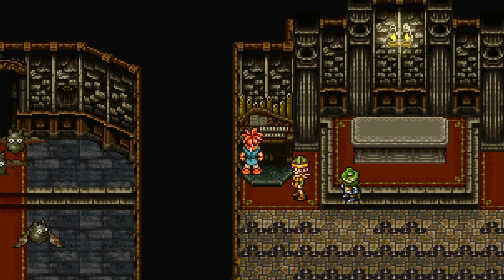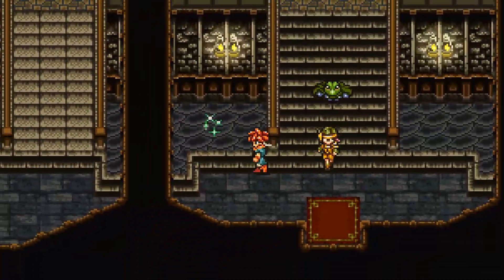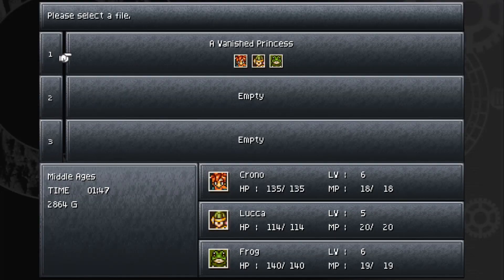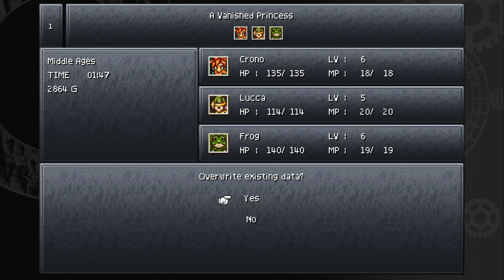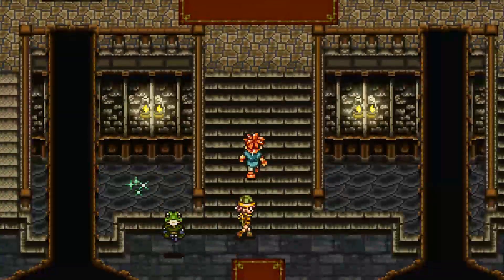The door appears after playing the organ. You can go back and use the shelter but there's no real point right now. Going ahead to save. I love how the save screen shows your current quest progression — the current quest title is 'Avenged Princess.'